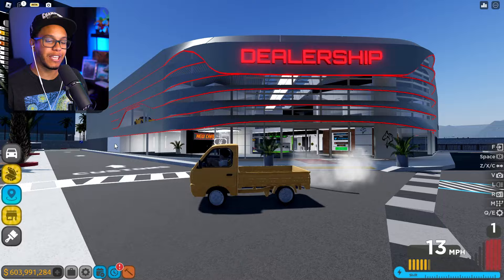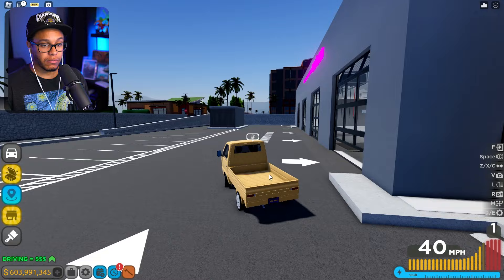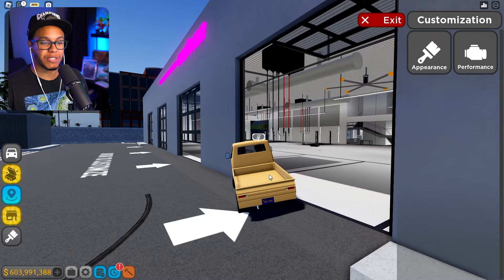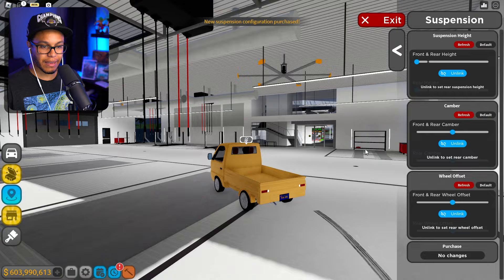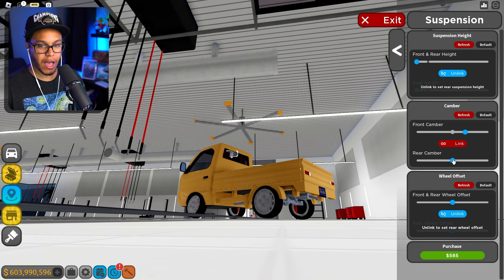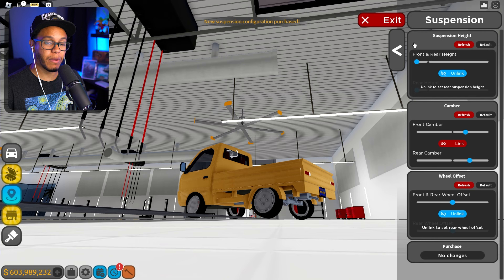I don't know how I'm gonna build it. Maybe we build it three different ways in today's episode. What do y'all want to see? Y'all want to see Apocalypse? I can't drive a front-wheel drive car, bro. First and foremost, it's getting slammed. Did that do anything? It didn't look like it did anything. Let's give it some camber, yeah? Camber, yeah? Why am I saying it like that, bro? What's wrong with me?